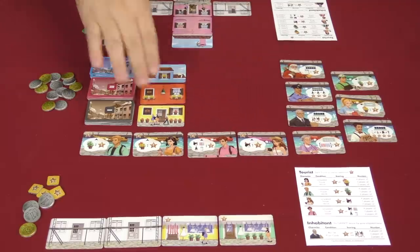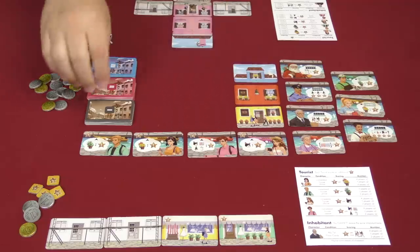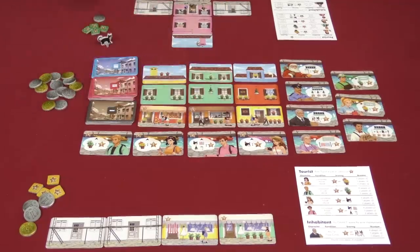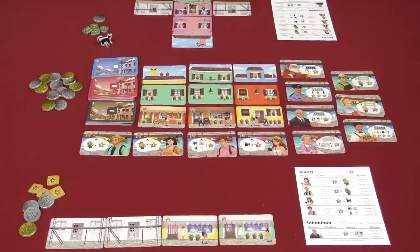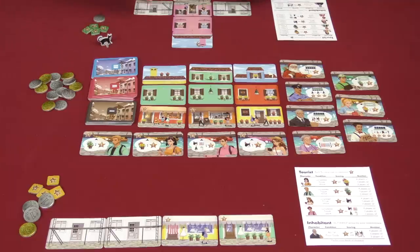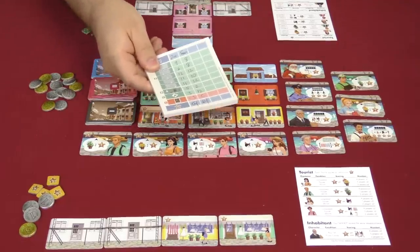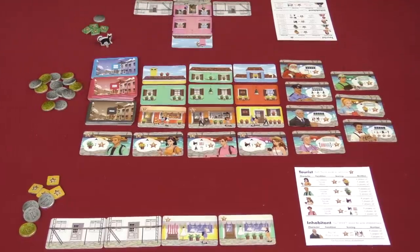My opponent will have spent one coin to place that card, and that ends their turn. All the rightmost cards are done away with in a two-player game, these are scooted over, and the spaces are filled. That's generally how the game continues until one person has completed five houses, then with everybody having taken an equal number of turns the game ends and points are tabulated using a score sheet that comes in the game.